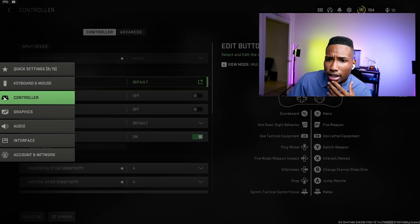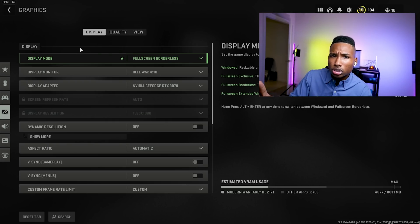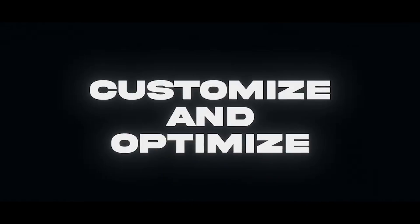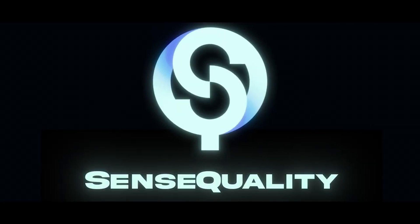That's pretty much it. To summarize: change your in-game graphic settings, change your Nvidia Control Panel, use Nvidia Profile Inspector, update your Windows settings, and edit the config file. If you'd like additional help or FPS improvements, visit sensequality.com for a one-on-one tech session — if we can't increase your FPS, you get your money back. Hope that helps — like and subscribe if you want more videos like this. Have a wonderful rest of your day!